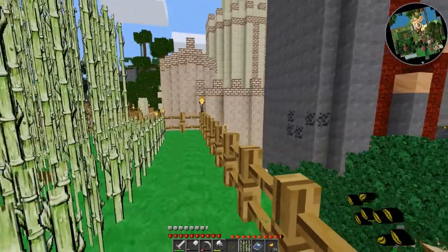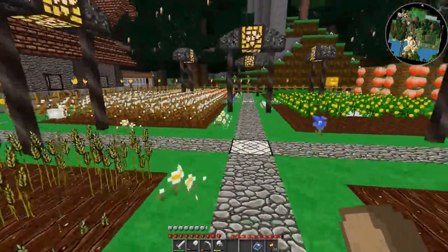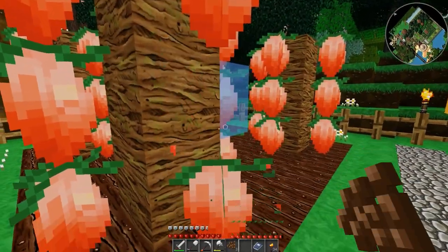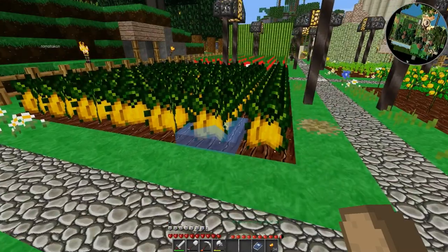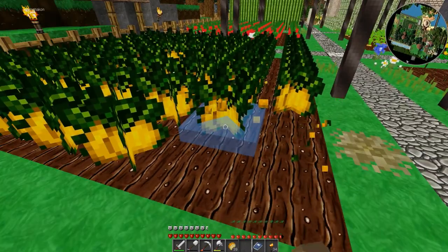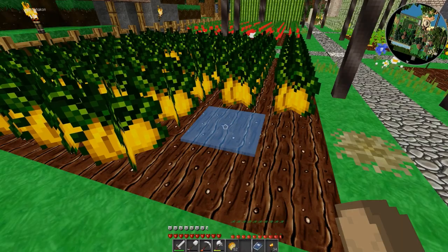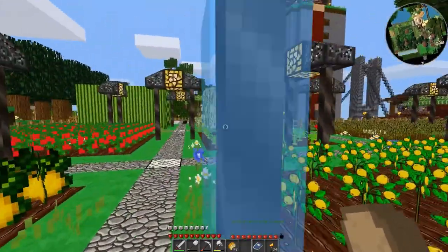And it'll all grow back. Oh, papyrus - it's papyrus. Same difference. That's rhubarb. I have no idea what these things are. Cocoa beans. And this was like... okay, I don't know what this is. It sure drops pumpkins. And I guess you plant a pumpkin slice to make new pumpkins.